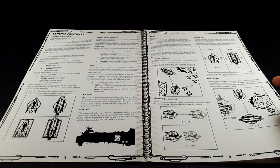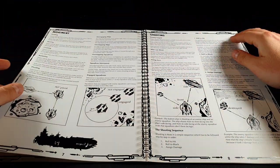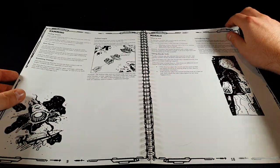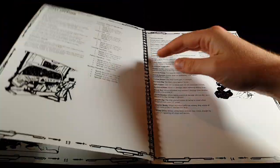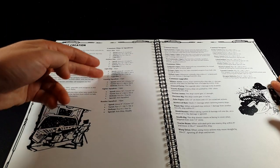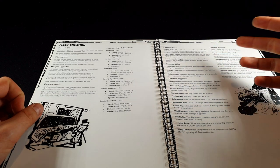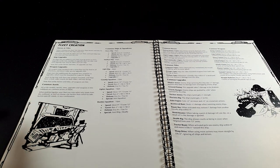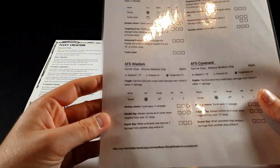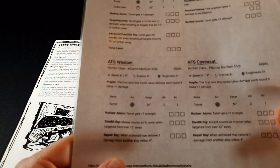I've played this a couple of times. The way a game typically works, first of all, is you need to design your fleet. There is also a fleet book you can download which has special rules for different factions, but there are some basic fleet creation rules which let you make generic ships. You've got a few different types of ship and squadrons, as you have fighters in the game as well. I've used their online fleet builder tool to create one of my fleets.